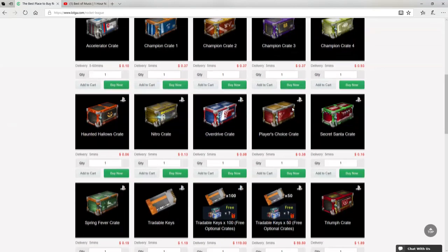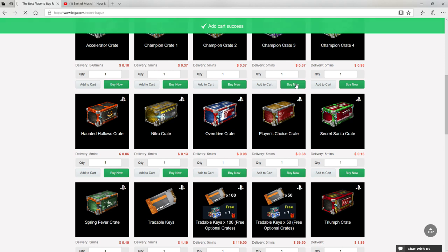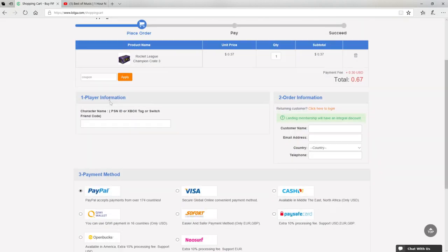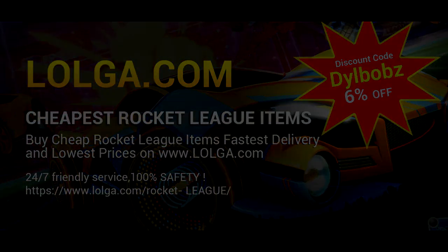Before we start the video, I'd like to shout out Logo.com for sponsoring this video. They have an awesome site where you can buy a bunch of in-game currency and items, including all your favorite Rocket League items. Make sure you use code DillBOBS to get an easy 6% off your orders. Check out the site, there's a link in the description. But for now, enjoy the video.